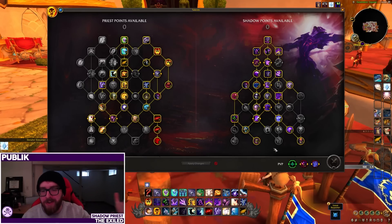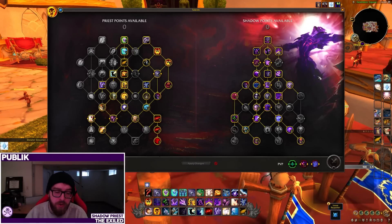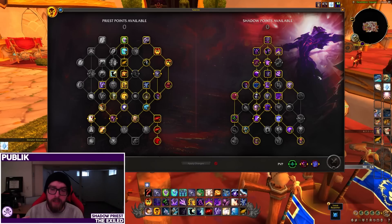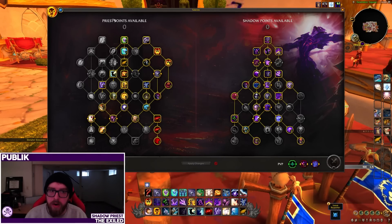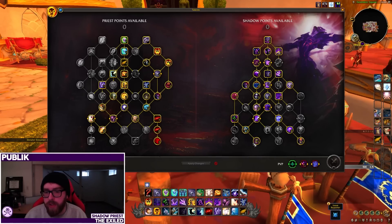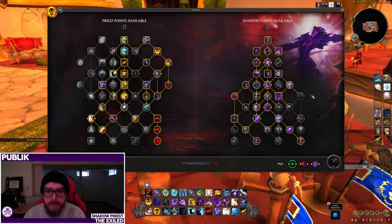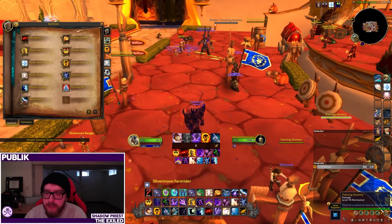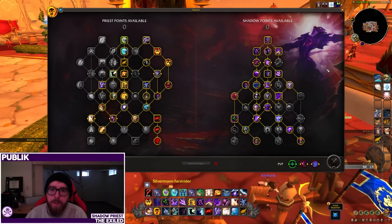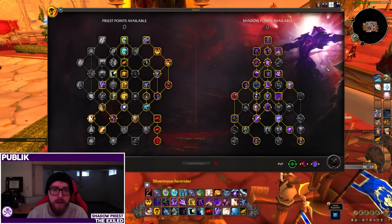Right now I'm actually on the beta because servers are not up yet, so you'll see me have more talent points available. You'll get access to at least try things out and see how the spec plays, but note you are missing some points. That's not as big of a deal in the class tree, but in the spec tree you'll only be able to get one point in the capstone section. This is where the majority of the changes are coming in for Shadow Priest.